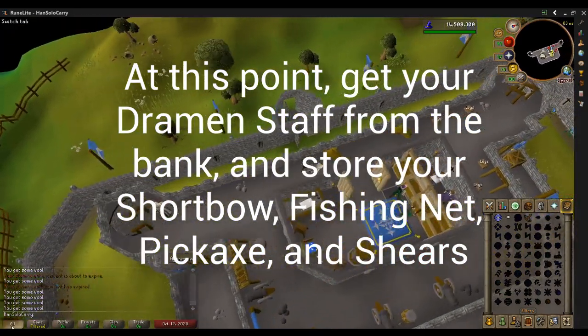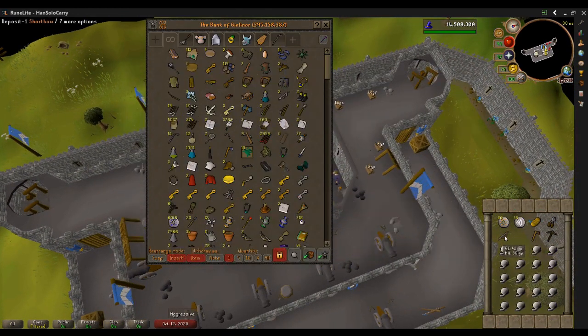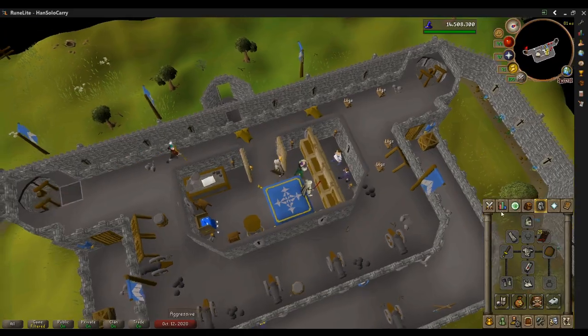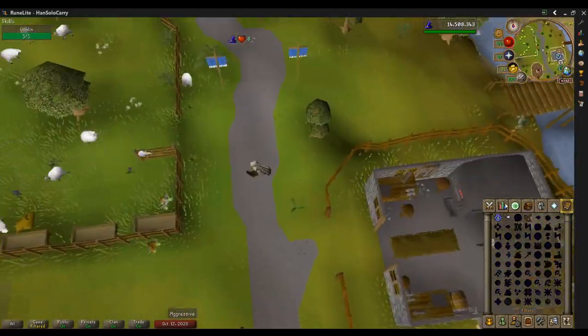Let's grab our Dramen Staff. The Bronze Dagger gives us Magic Attack bonus, but Dramen Staff is much, much higher. Also deposit stuff we don't need. We want to keep the axe and the bread, but besides that we don't need anything else, and we're going to want that inventory space later for Daddy's Home — the start of the construction grind.